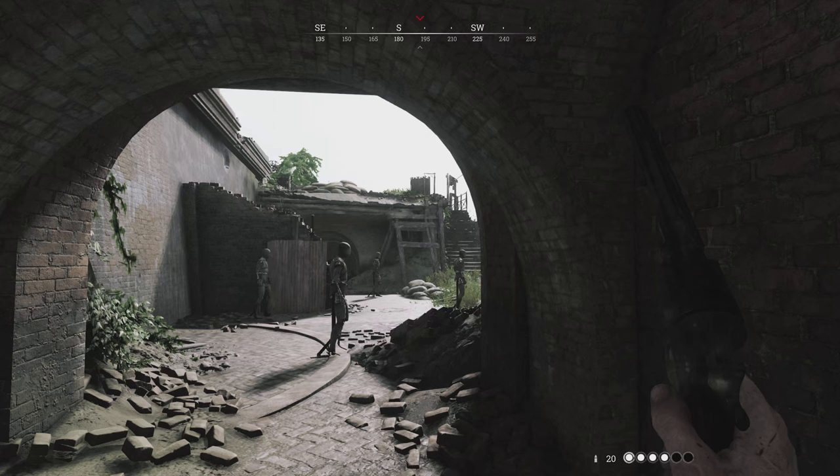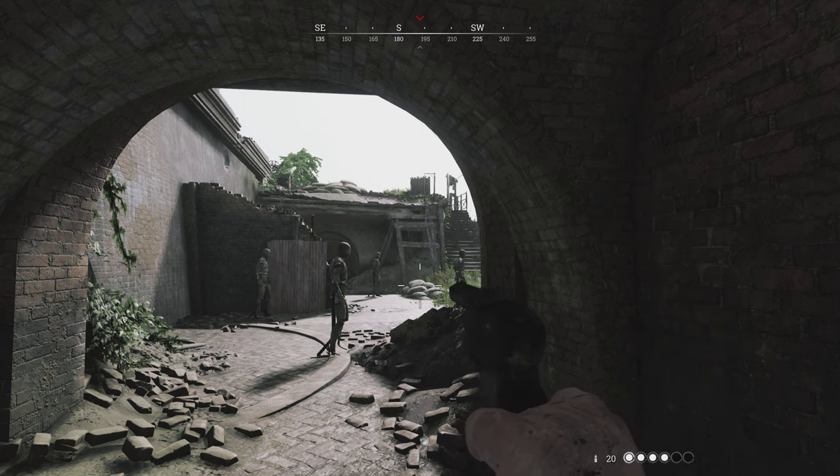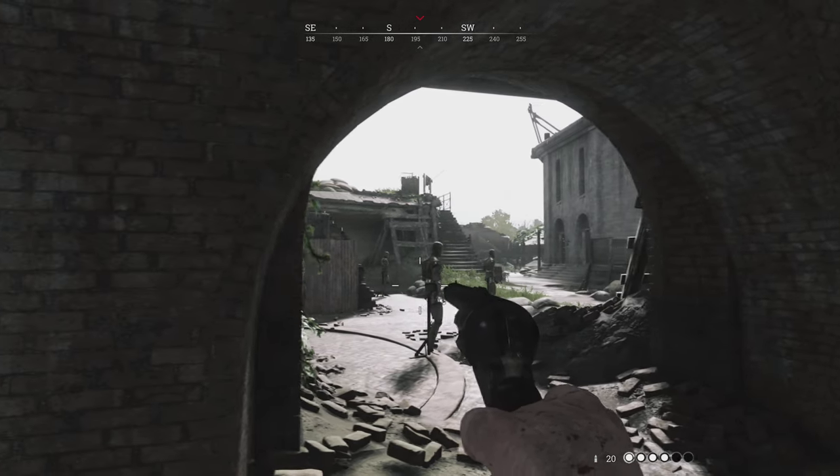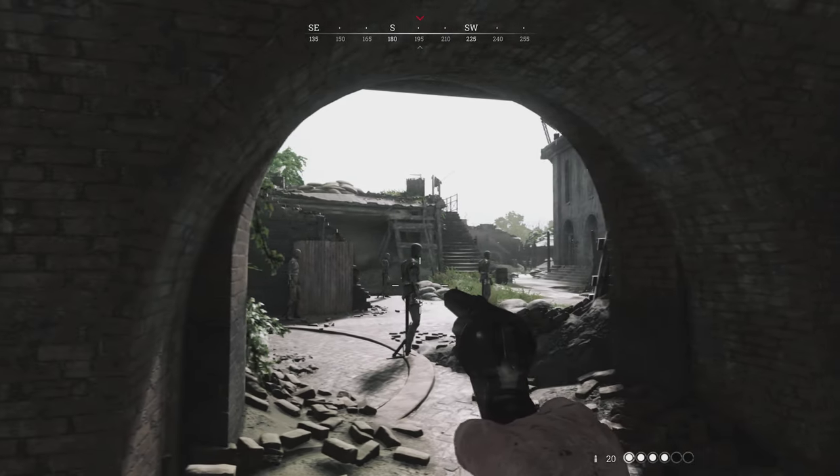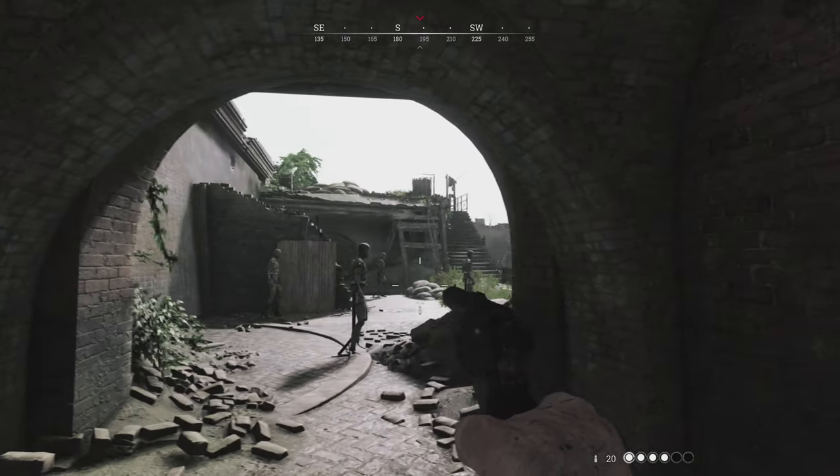This is just a quick showing of how strong the aim assist in this game is. I'm going to shoulder aim and walk sideways, and you'll see my camera slightly follow the dummy that's standing still. Not moving the stick. See how it kind of slowly curves into him?